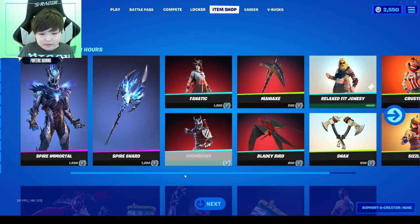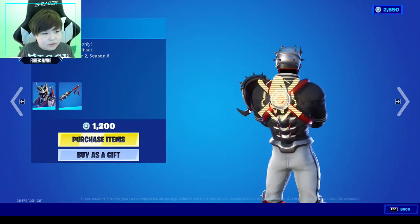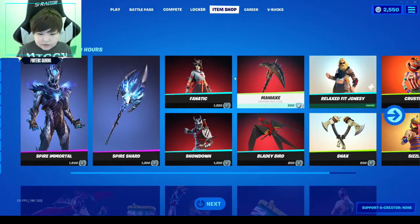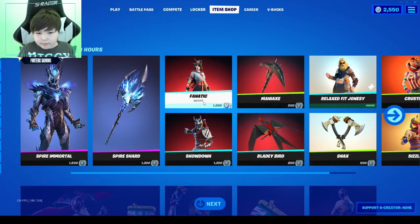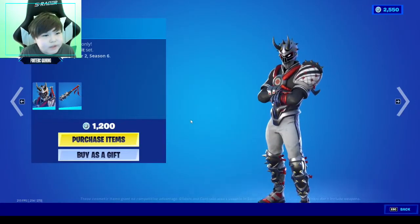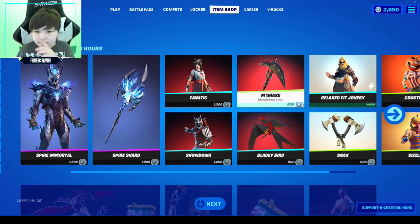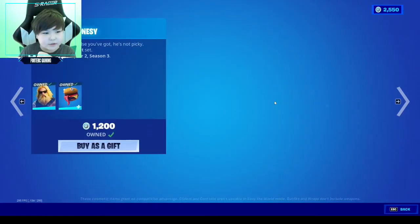We got all these things — Showdown, pretty cool, and we got Fanatic. 1200 V-Bucks, and this one's 1200 too, so both of them are pretty cool. They seem like sport characters, and we got the pickaxe which is 500 and the glider which is 800.